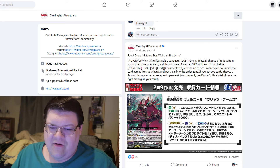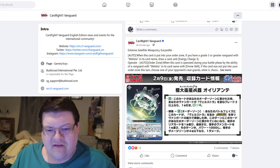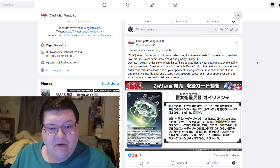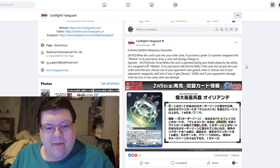So in a world where we do get multiples of these, it's just beast power. Extreme satellite weaponry: when this card is put into the order zone, if you have a grade three or greater vanguard with welstra in the card name, draw a card and energy charge three. Then when we operate this from the order zone —